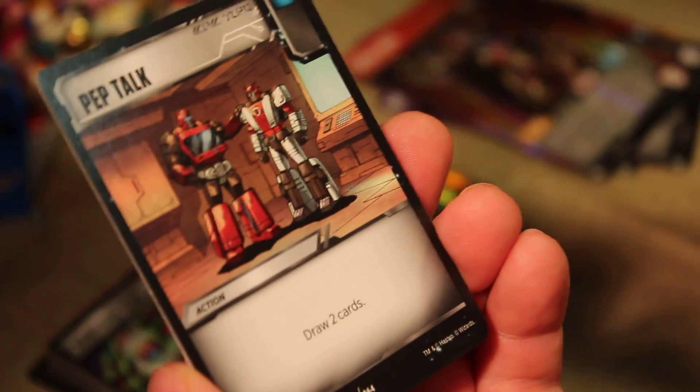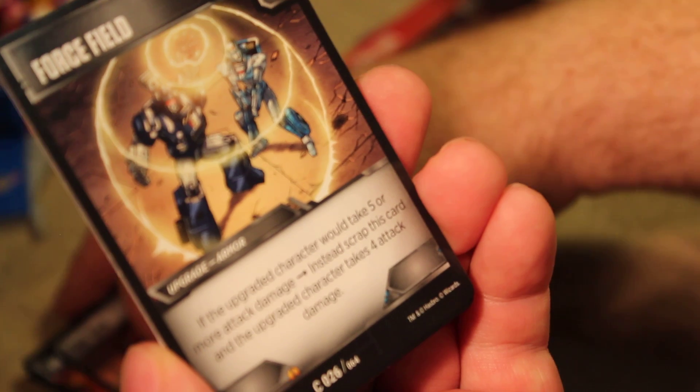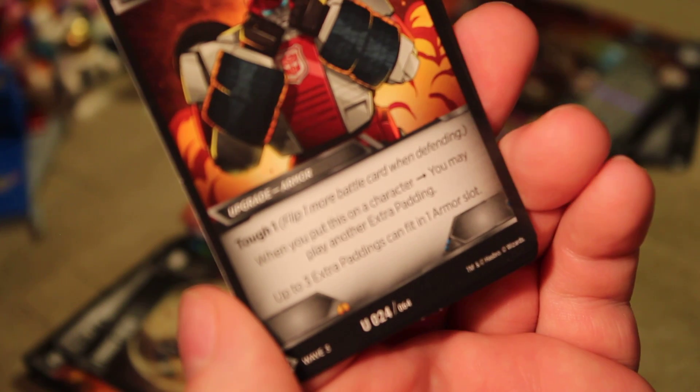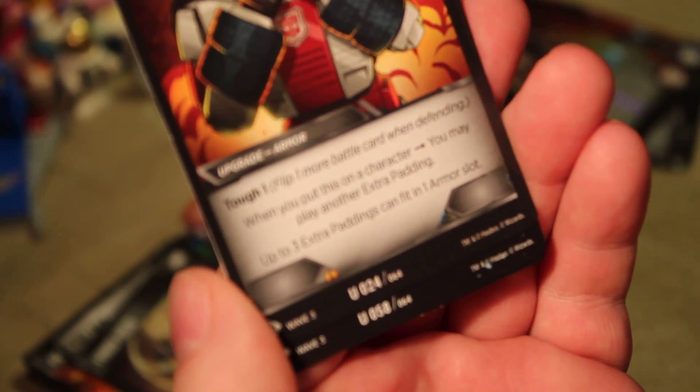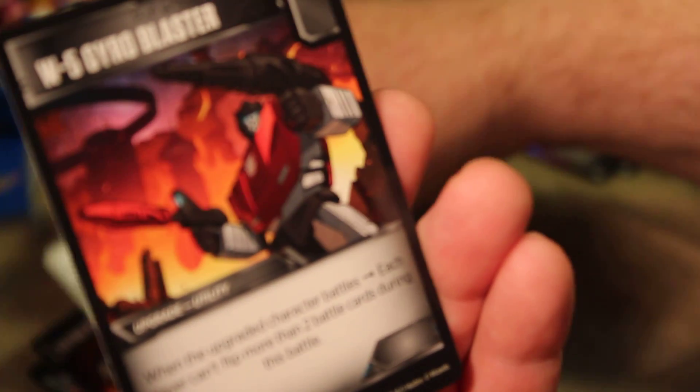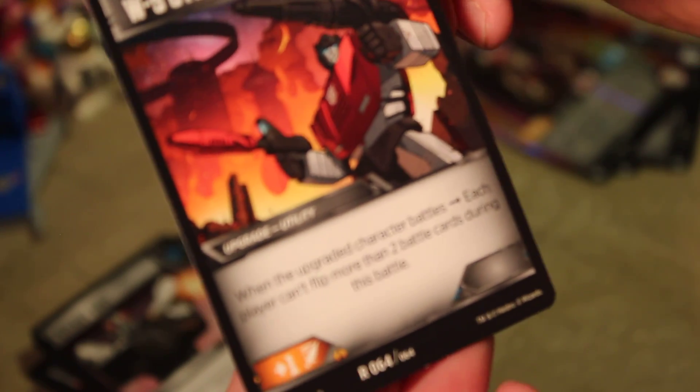This is our final pack — I have to do this fast before my camera automatically shuts off around the 12-minute mark. Another Combat Dagger, Pep Talk, Force Field again, Extra Padding — that's a pretty good one, it gives you tough one and you can put up to three Extra Paddings on one armor slot, so I like that card. Another Steady Shot and a W5 Gyro Blaster, which I've had plenty of.